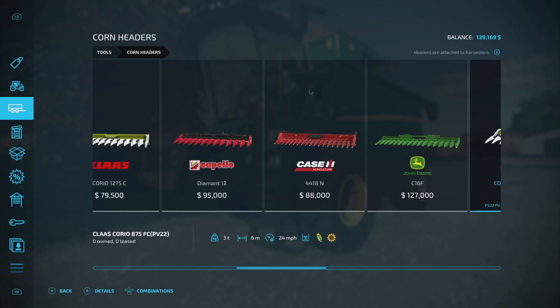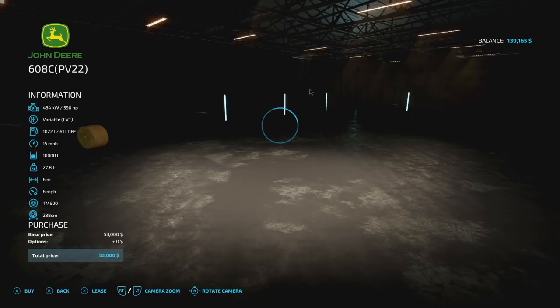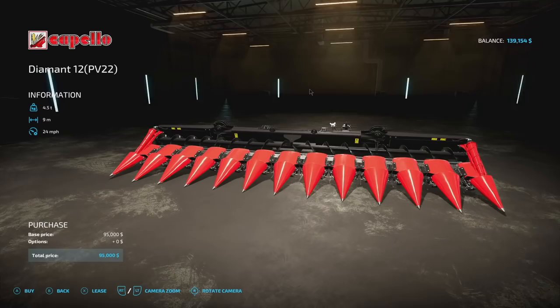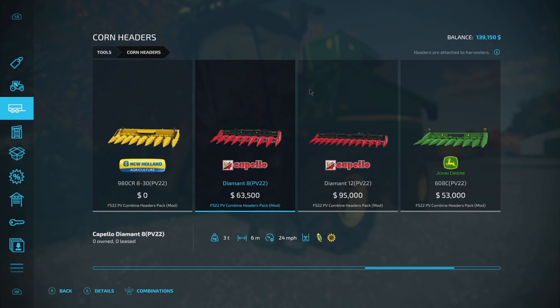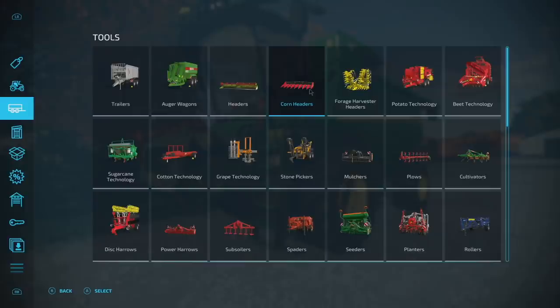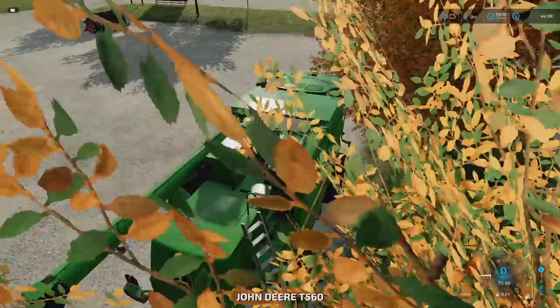For the sunflowers we need either a sunflower header or a corn header. I'm gonna get a corn header because we can use it for other things as well. This is what it recommends - I think this is a little small. This is the nine-meter cornet, it's a little reachy and you can't change the color on these, which is a little frustrating. I've got a couple modded versions right here, so I think I'm gonna go with this one and buy it.